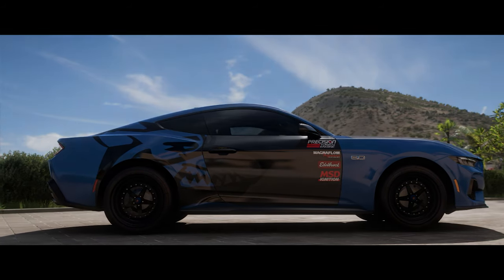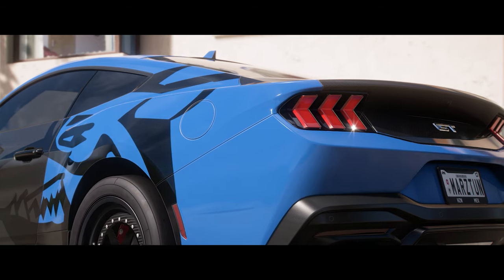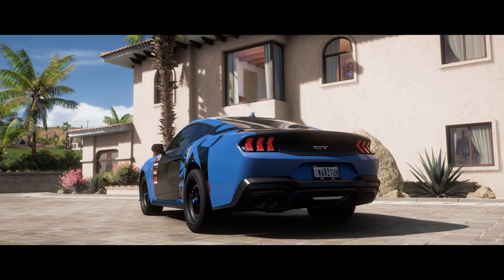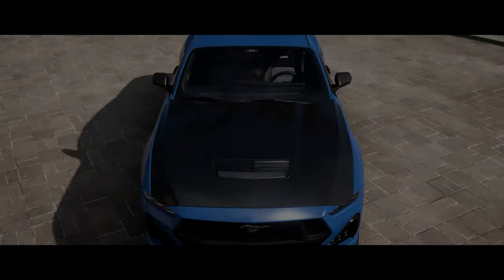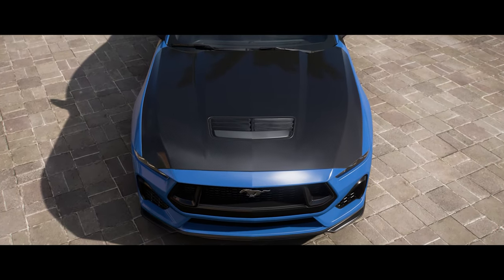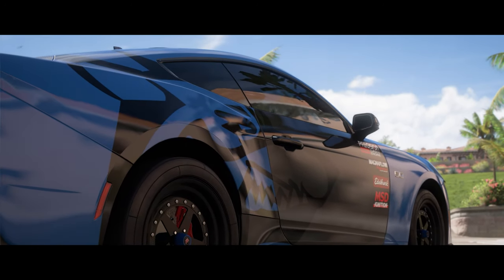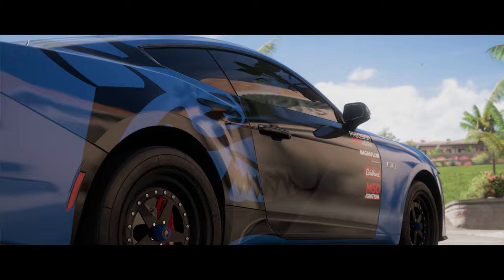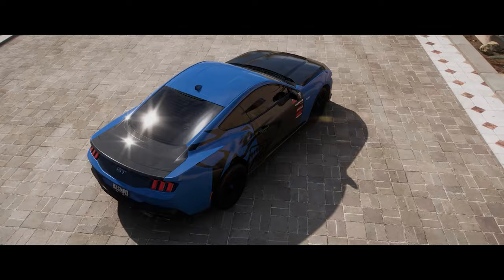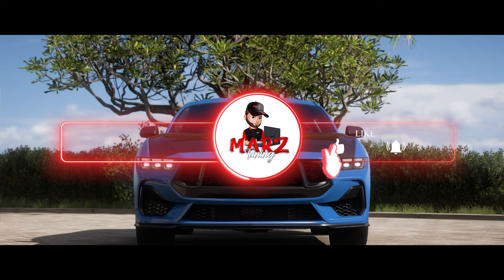I'm going to show you guys about three tunes for this car. One is going to have the original engine, which gives us well over 1,000 horsepower. Then the second engine is going to be that maxed out 1,800–1,900 horsepower engine that everybody loves, making it faster than the RTR Mustang. It wheelies first and second gear — it is an amazing vehicle. Hopefully everybody gets this vehicle, especially for drag racing. Like always, hit the subscribe button and let's get right to it.